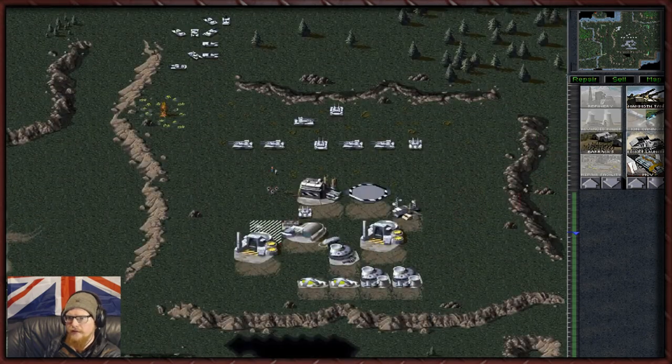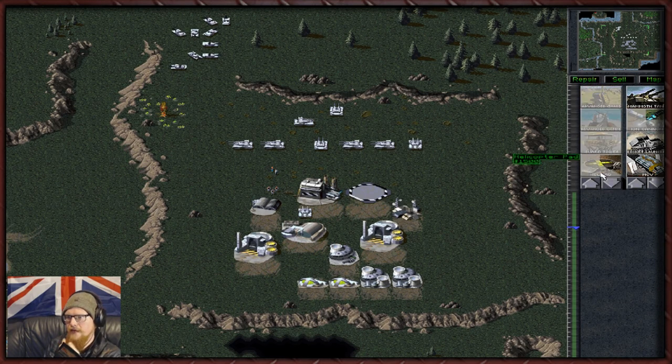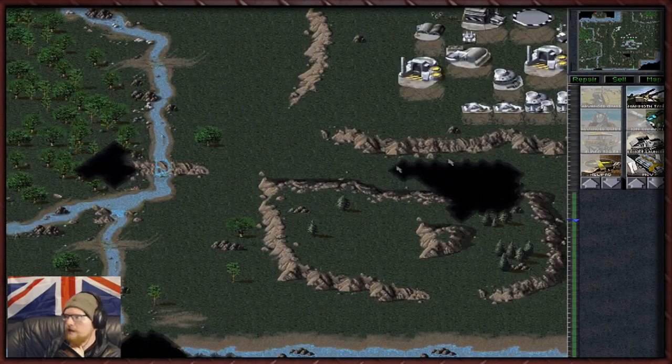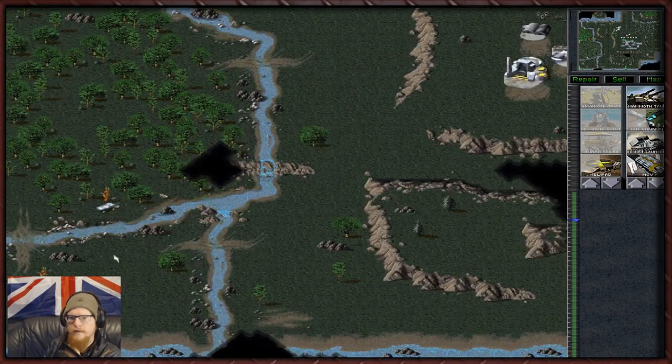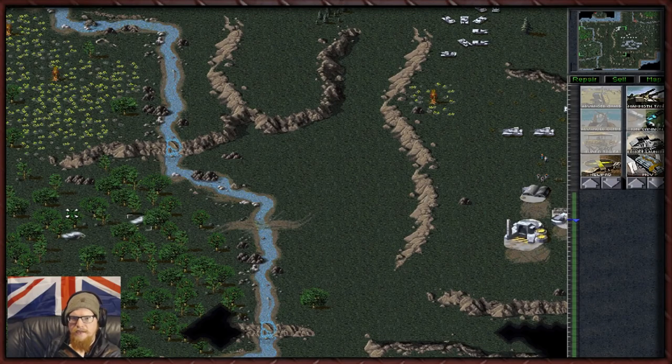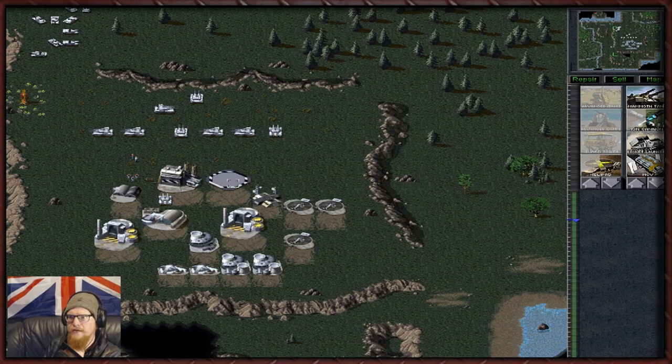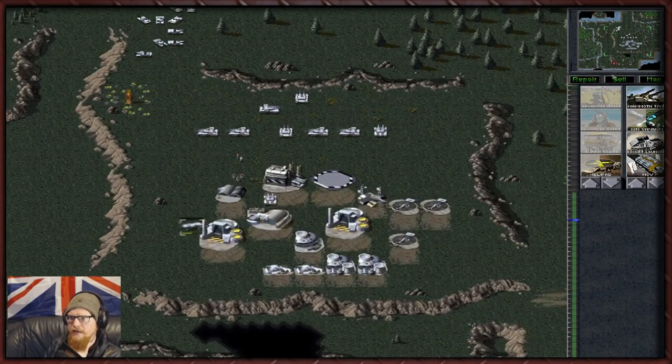Let's build some barracks so we can get helipads. Let's drop down some helipads because why not - I reckon four Orcas should be enough. Wow they really drain the funds. Get your ass back to the repair shop. The radar is really good for seeing enemies - very good, me like.